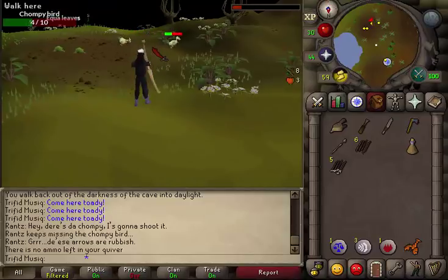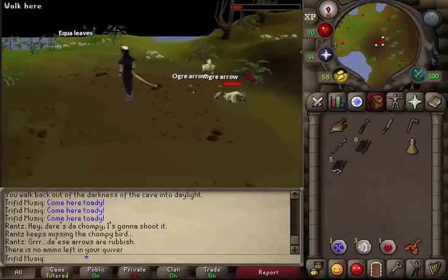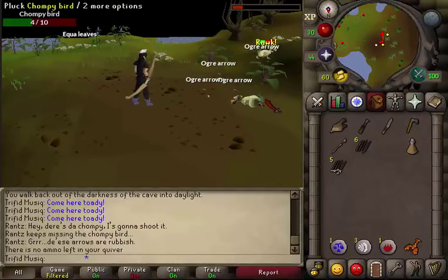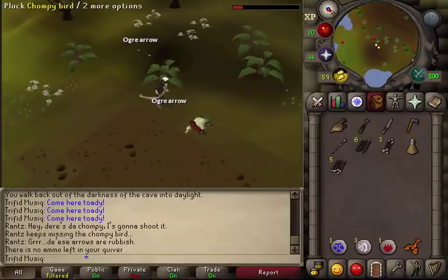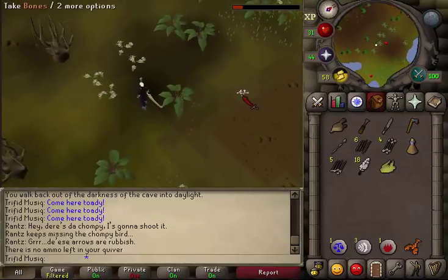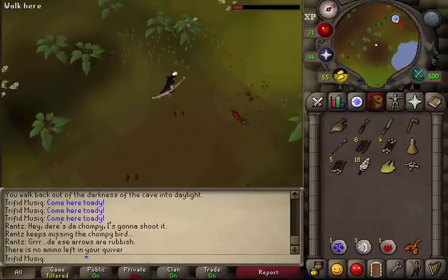If all the chompies have disappeared, return to the swamp, refill your bellows with air, get some more bloated toads, and place them back on the hunting area — the dark area just south of Rantz. If you're lucky there are still some chompies left; kill them. Once you've killed at least one chompy, pluck it, take the raw chompy, pick up your ogre arrows as we will need them for the Recipe for Disaster quest, and go back to Rantz.